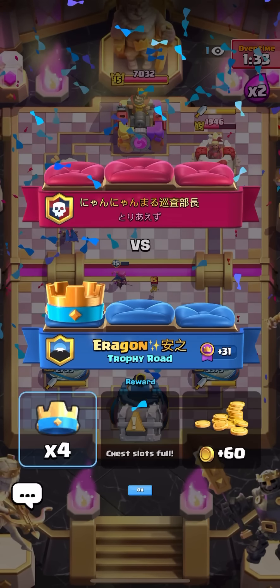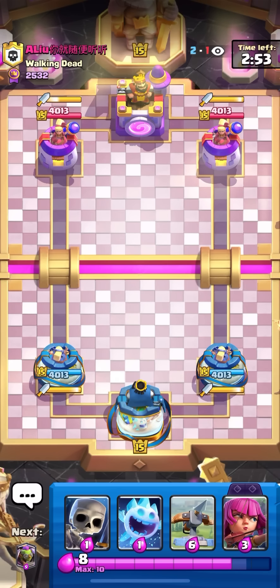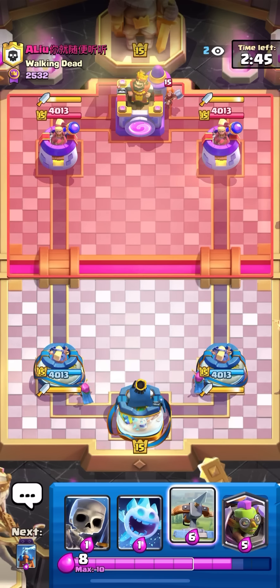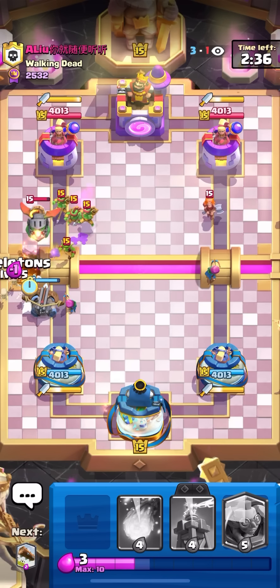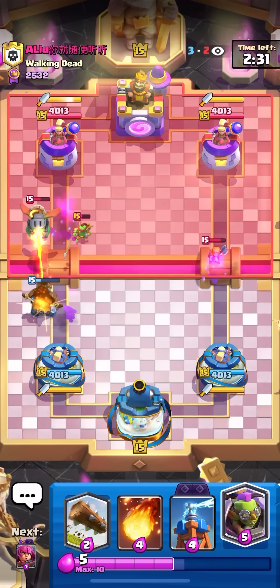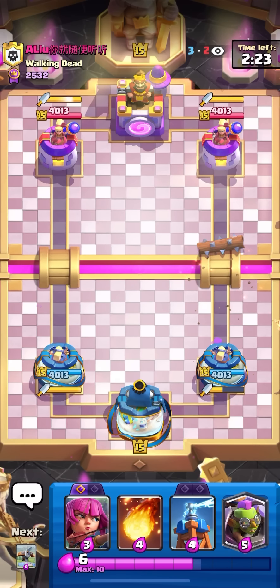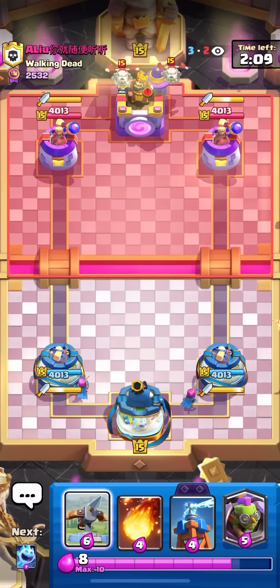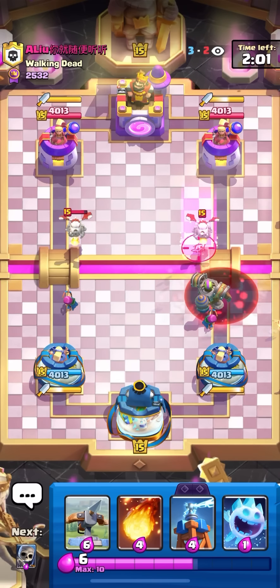Definitely my matchup but still played that really well — proud of how I played that game. That puts me at 107. Hopping into my next match facing someone from Walking Dead. Going for archers in the back to cycle. Valk in the back — can only be one deck, definitely lava hound. That name looks kind of familiar, I think I may have faced this guy in previous videos. Gonna be a really good matchup because lava hound players don't have arrows anymore hopefully — last guy had arrows which was weird. This guy played a zap already so it might be zap-void.